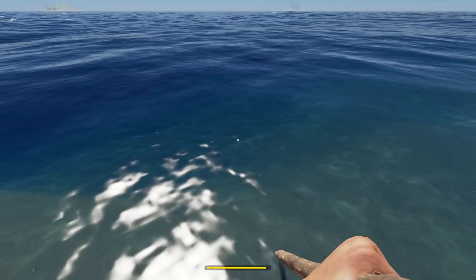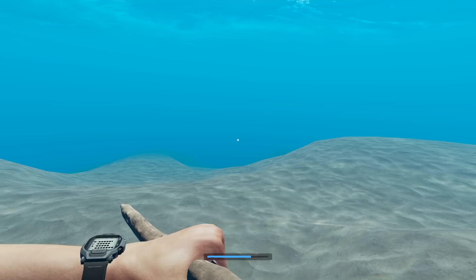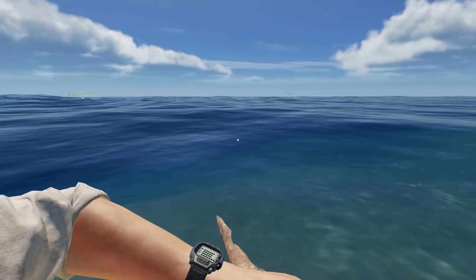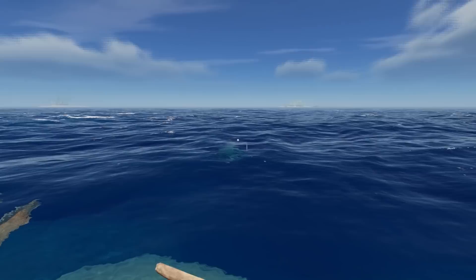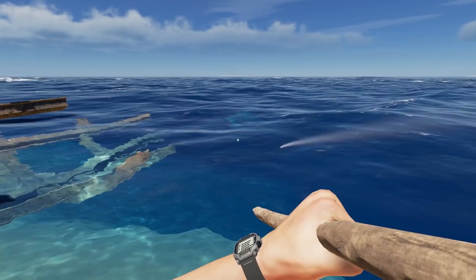Now we're back, and we've got to find the tiger shark. I feel like maybe the damage I already did to him might have reset from leaving the render distance, so we might have to fight him fresh. But I've got to find him first - is that him? There he is! He's like dodging and weaving, let's see.